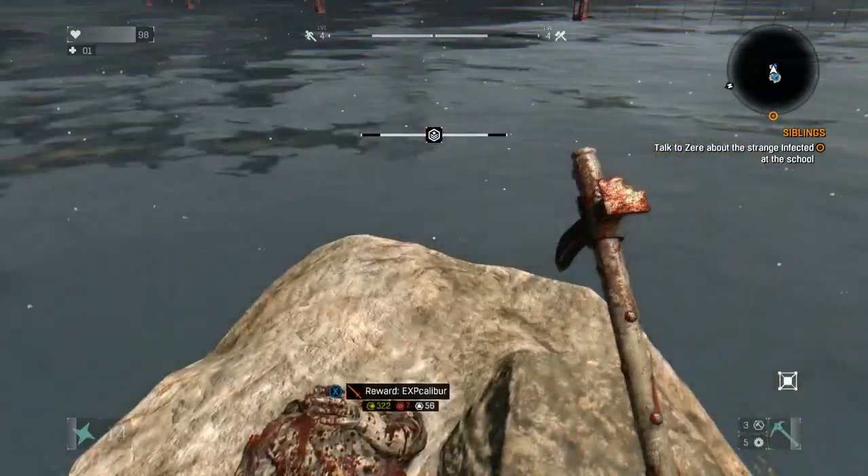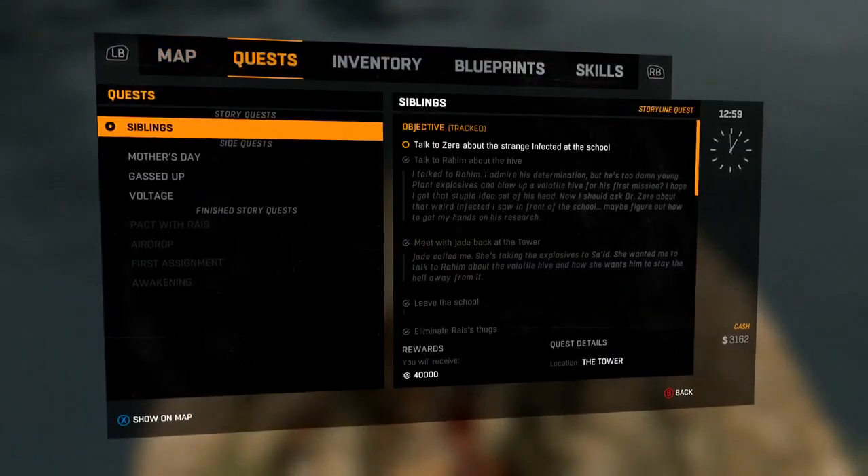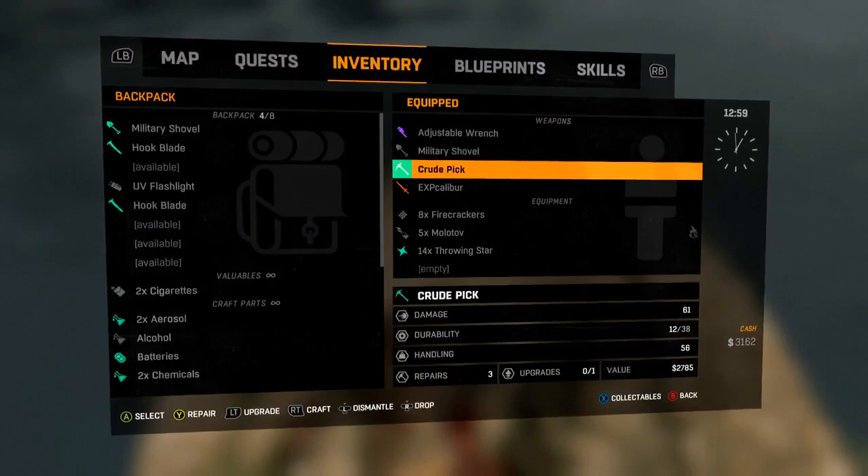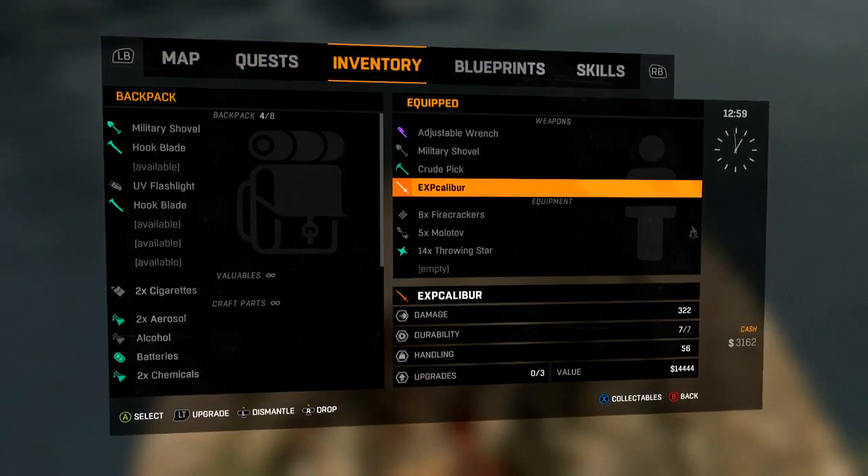It's pretty strong, and when you hold down the right trigger to swing, it does like a power-up. It's basically like a baseball bat in real life — you really bat the shit out of the enemies. You get to keep the sword and you also get a shitload of XP when you do this. It's definitely worth it, it's a cool easter egg.